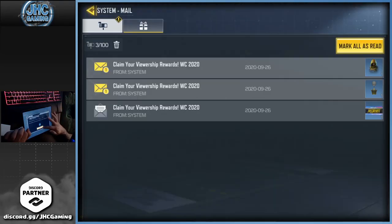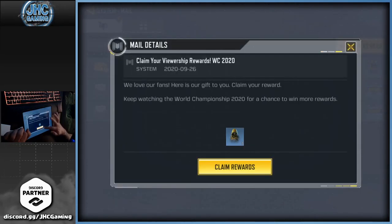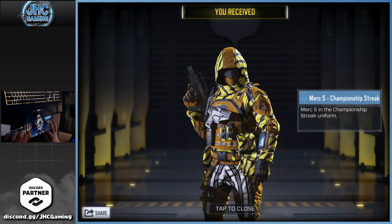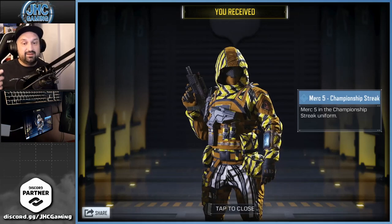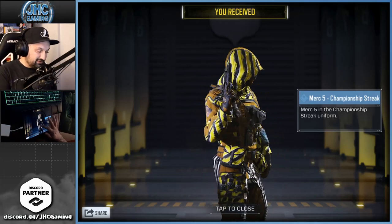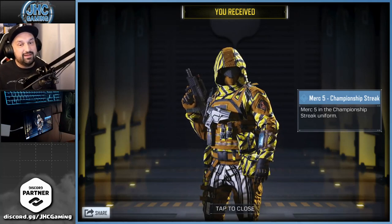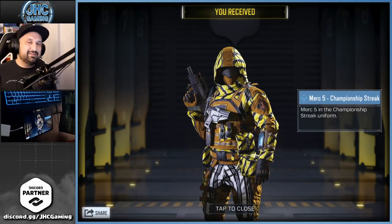These are rare skins — we don't have that many Merc 5s, and the last Merc 5 I got cost me a lot of money in crates. That one's actually pretty cool. Now of course it's not the Merc 5 Yellow Snake, but the colors are actually pretty cool. It's a very nice skin, and of course it's free — you cannot pass on that one.